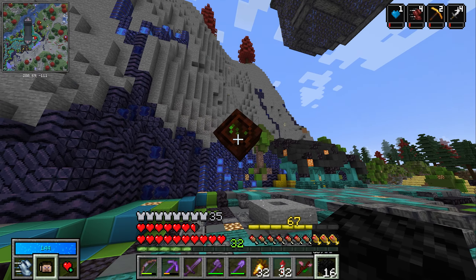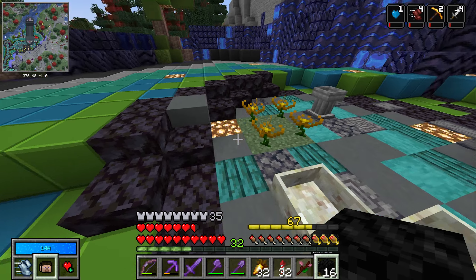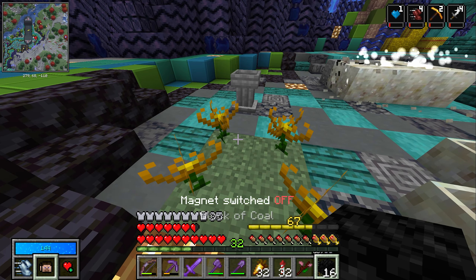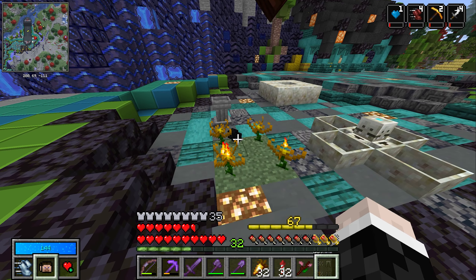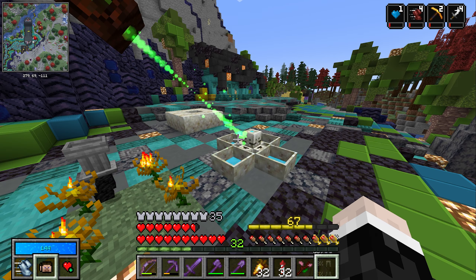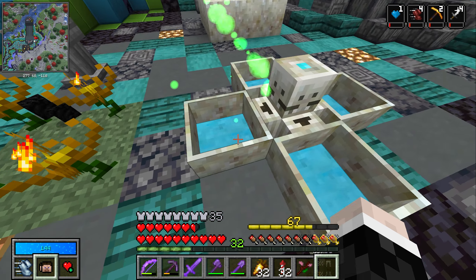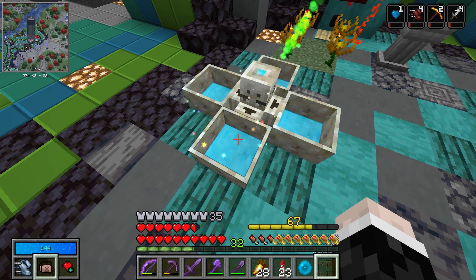We need one of these wand of the forest — I think they're called. We need some wood, and to get the special wood it's very much the same as what we've just done. We just put wood around one of these pure daisies and there you have it — it turns into the new wood which is called living wood. We have a wand of the forest.